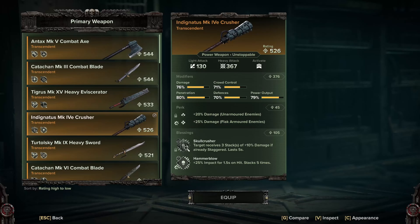For the blessings you want Skull Crusher and Hammer Blow. Hammer Blow gives you plus impact, and you can take another blessing that also gives plus impact. I particularly like Hammer Blow, but it all leads into Skull Crusher, which gives you plus three stacks of 10% damage — that's 30% damage if you've staggered an enemy. Getting that impact and damage bonus is huge for the Crusher.